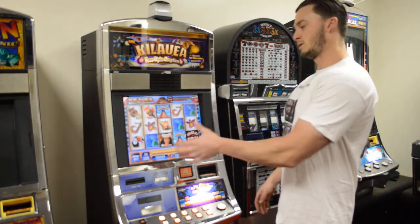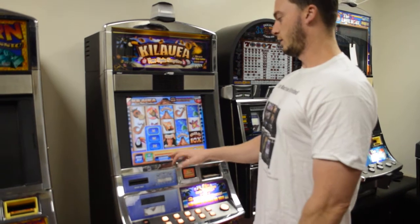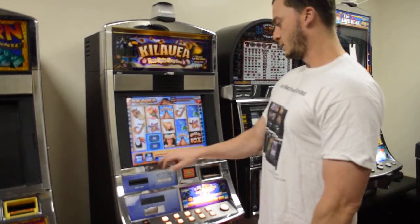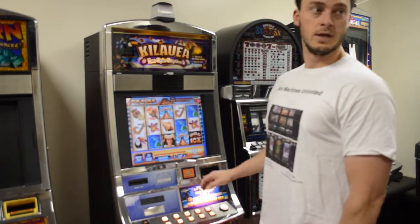This is a multi-denominational machine. It's also a touchscreen — you can touch the monitor here. You can get one cent or two cent denomination. This is a 29 by 20 credit machine, so it's a $4 max bet on a penny.